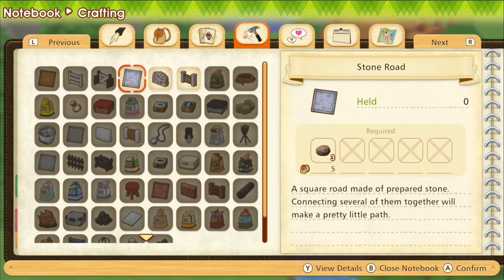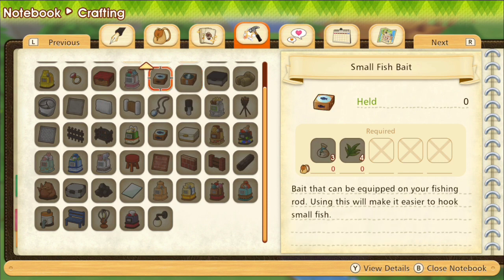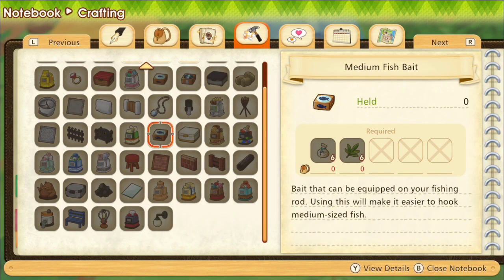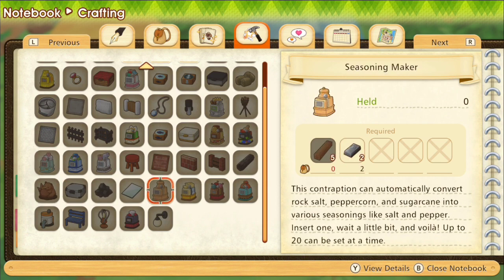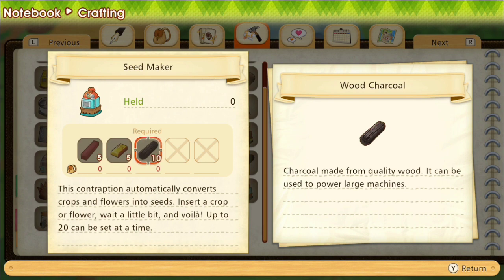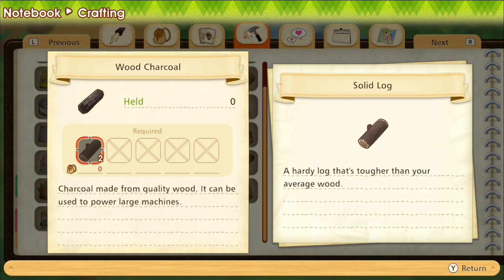We'll head up to the silo. Apparently people are telling me I can craft an auto feeder, but I just don't know if I have that ability yet. Let's check — doesn't look like it. There is a seed maker though — did we ever see what it costs? It's a dye, mayonnaise... where's the seed? Right there. We need gold, wood charcoal — how do I get wood charcoal? Oh, right there — solid logs, two of them, to make some charcoal.